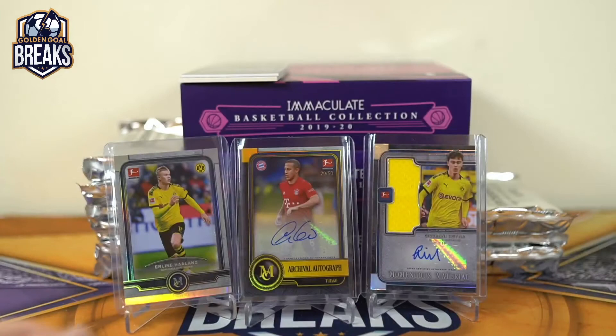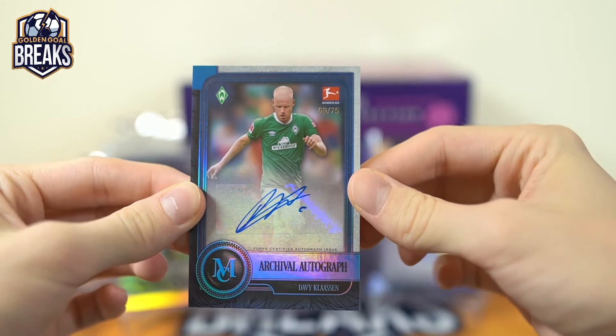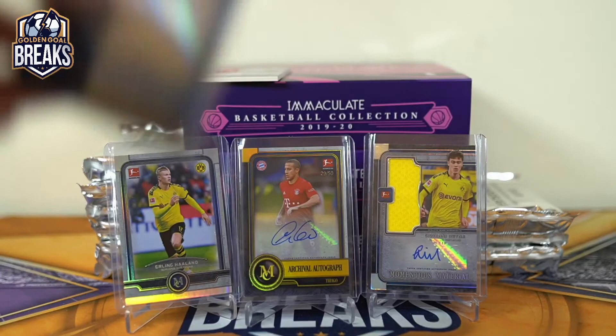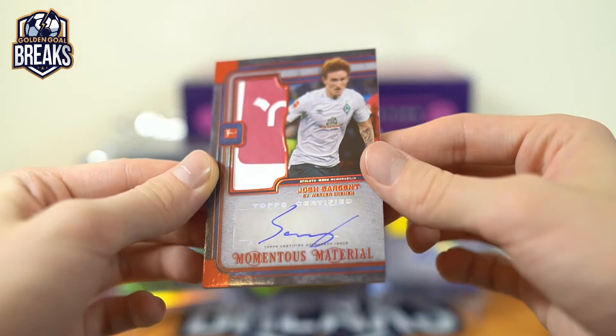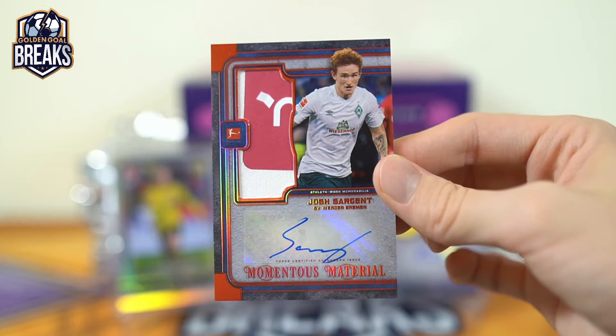Holy moly — well, someone's gonna be happy. Davey Claussen, 59 of 75 for Werder Bremen. This case is getting pretty hot. Yeah, that's what I thought — Obsidian are not the worst. How about a Ruby patch autograph — sickness! Josh Sargent, beauty on the patch for Werder Bremen. Three times in a row now — Kratz, Werder Bremen, and Jared.